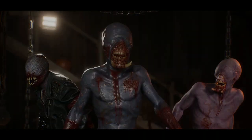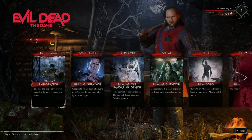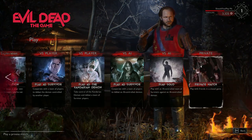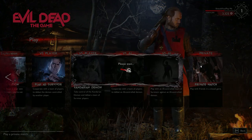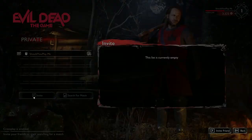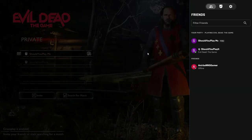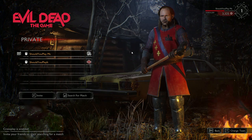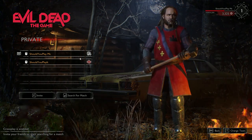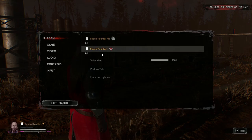A little later we found that in the selection of different modes, on the very right there's a mode that's a little bit hidden — Private Multiplayer. Here, one of you can be the demon and the others can be survivors, and it is not limited to four people, so it can be just one survivor against one demon.